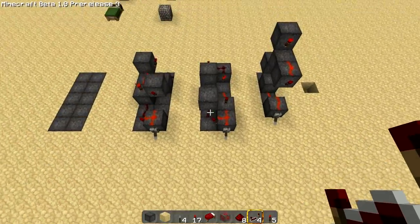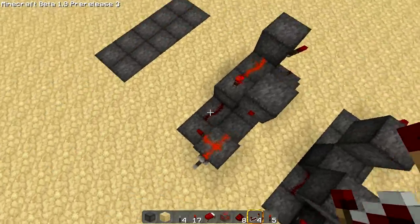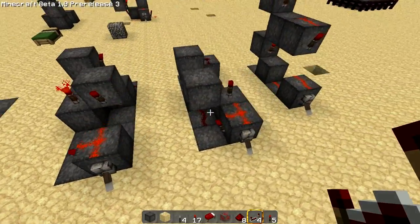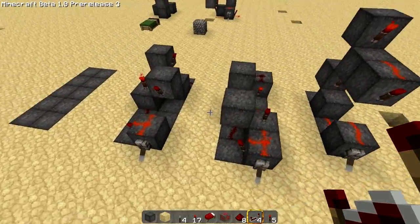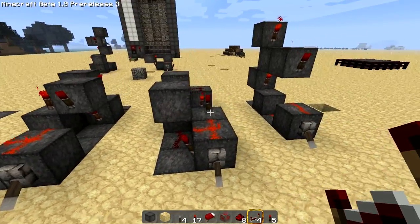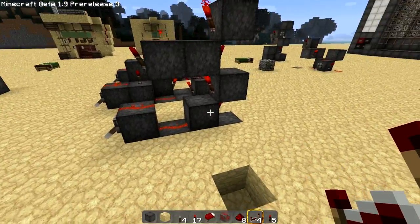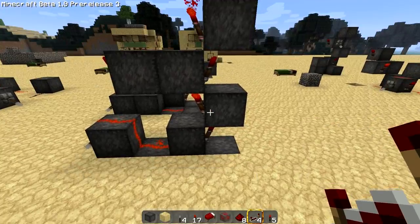I've already done some testing and here are three versions that I have. I have this one, which is a 2 by 5 by 2. This one is the exact same dimension, just built slightly different. This is as compact as I can get it. This one right here is my single row one — it is 4 wide, 1 wide, 4 deep, and 4 high.